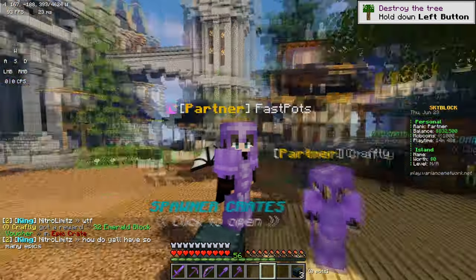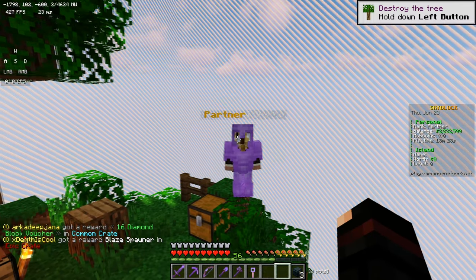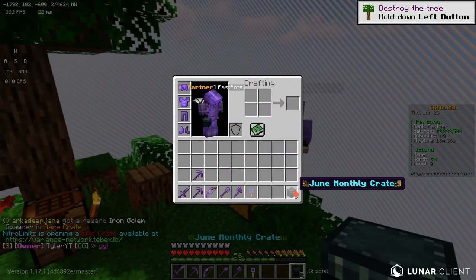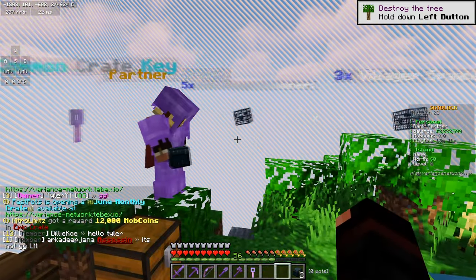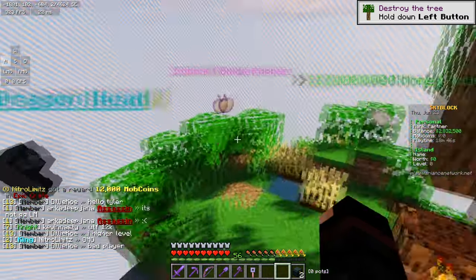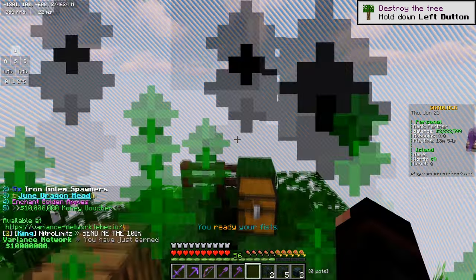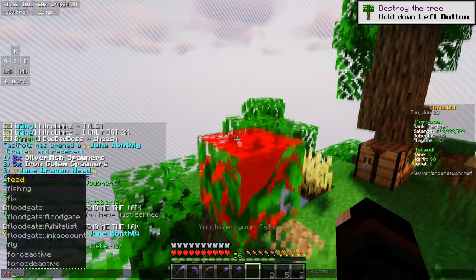What we're going to do is go ahead and create the island now and we'll bring you guys back once we've done that. So we've just created the island — we've done a grassland one. There were like four different options and we picked this one. Now what we're going to do is go ahead and open the June monthly crates. Oh my God. I'm hoping to win some. I just got a dragon head! I just won 10 million. That's crazy.